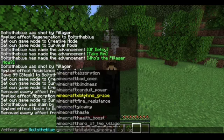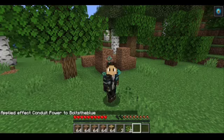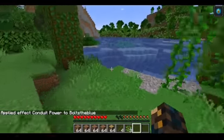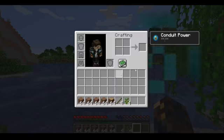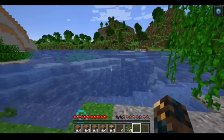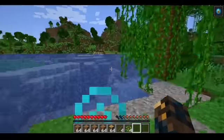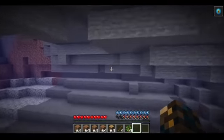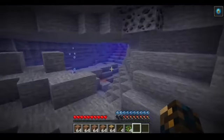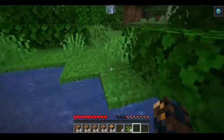We already did absorption, and now we're going to do conduit power. You're probably wondering what this icon is in the top corner — basically this is the conduit power. I think it gives night vision and haste, and it does allow water breathing. So you can breathe underwater — you're basically Aquaman. Conduit power basically gives you the power of the sea.